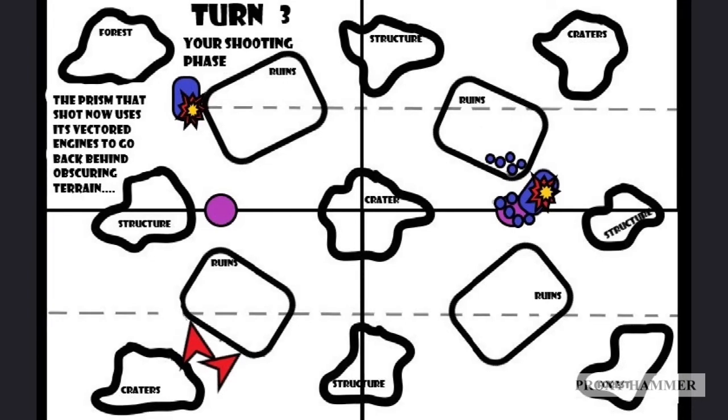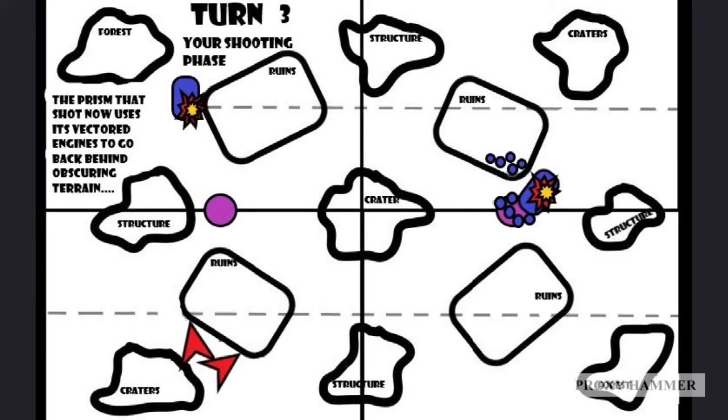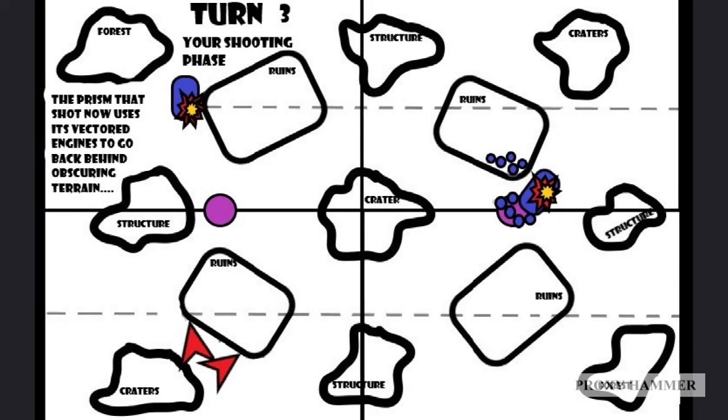Yes, it does cost Command Points to use Linked Fire, but against a lot of stuff in the game that has invulnerable saves, we were probably going to use Linked Fire anyway. This is basically another way of getting maximum value out of your Fire Prisms while also keeping them alive throughout the game. And as you can see, this is already Turn 3 and our Fire Prisms have been behind obscuring terrain the entire time.